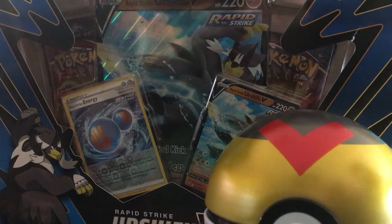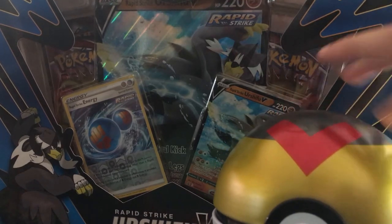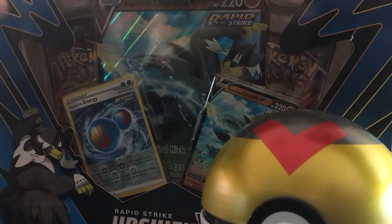Hey, what's up Bulbasaur Squad, it's Will here and we're back with another video. In today's video we're opening up the brand new Rapid Strike Urshifu V-Box and a new Pokeball tin. So let's get right into the video.